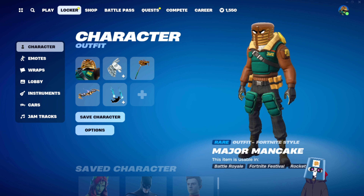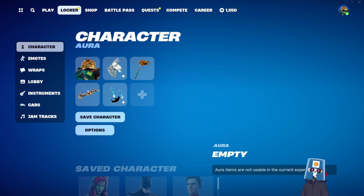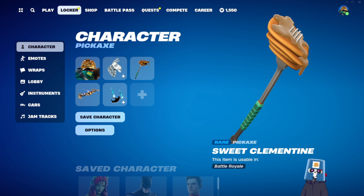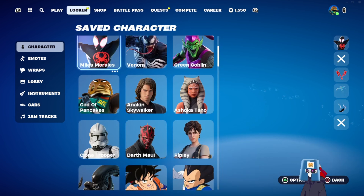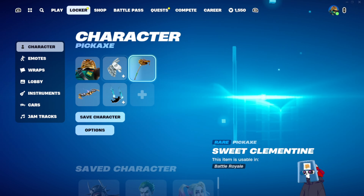Hi guys, LittleBootCotterPancakes here and welcome back to another episode of Zero Build Run 1. I wanted to do something a little bit different for this particular episode. Basically, I'm going to be talking about the locker — what the new features are doing in it, and how you can use your cosmetics to make it a little bit harder for you to be seen. I'm already in the game, as you can see — I'm in my good old man cakes, so I'm going to jump into the locker right away.